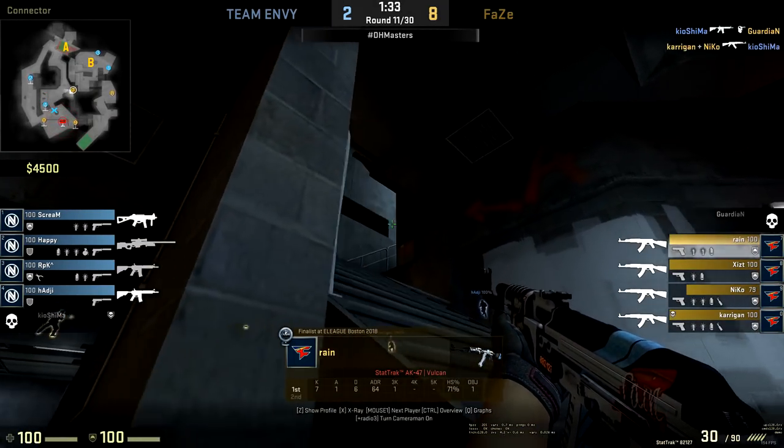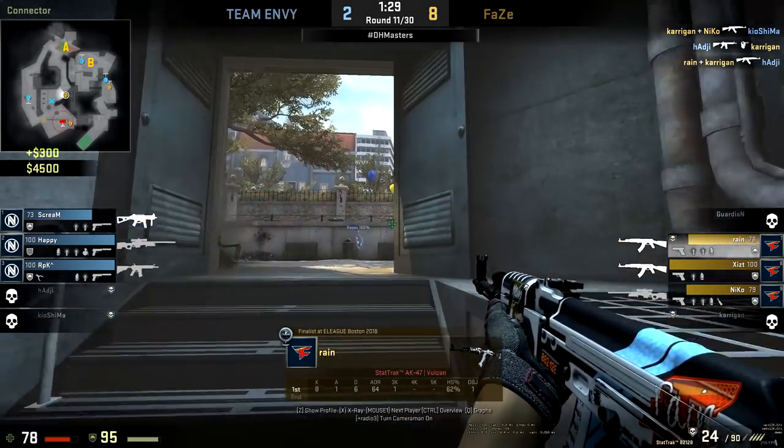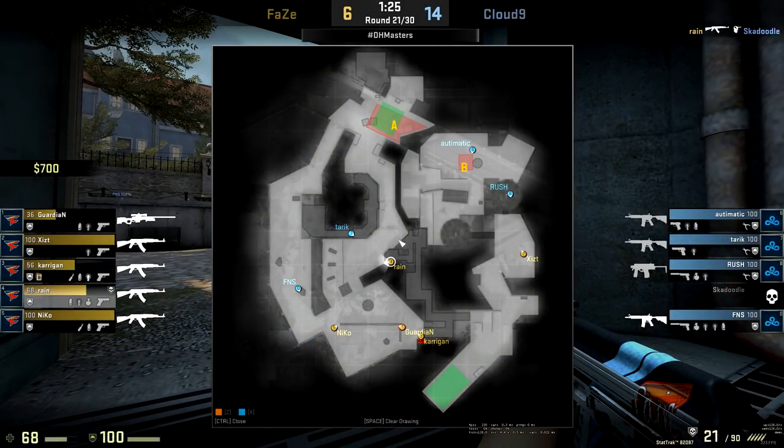We see exactly the same thing in this clip. The CT side tries to get aggressive up towards the fountain area. Rain again knows he's probably not going to get challenged around the connector area — he knows if you're going to commit, probably at least two, possibly three players to get this fountain push in successfully.